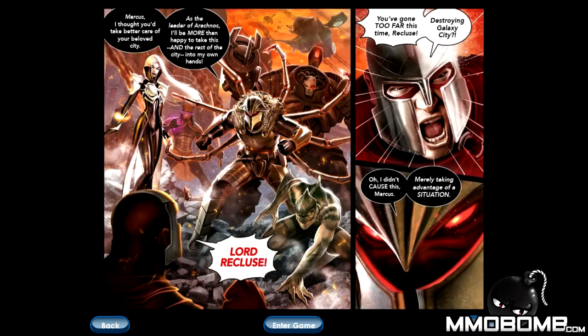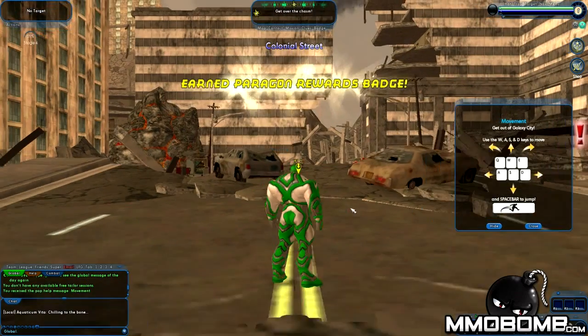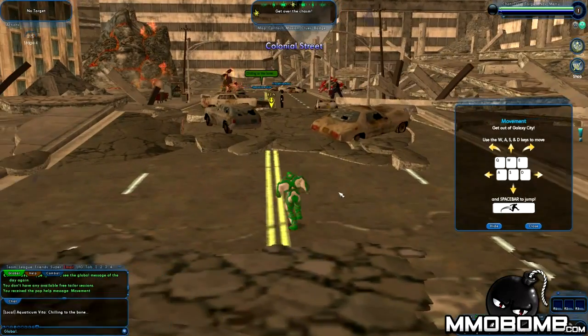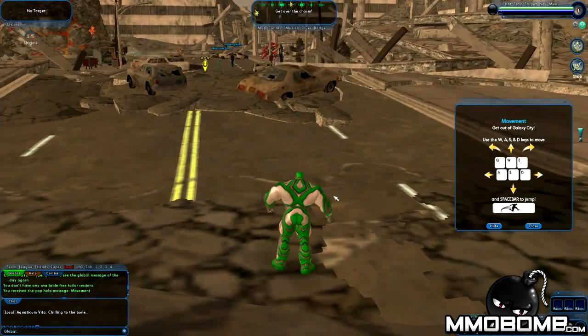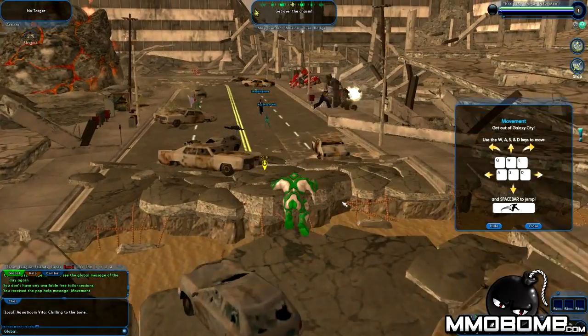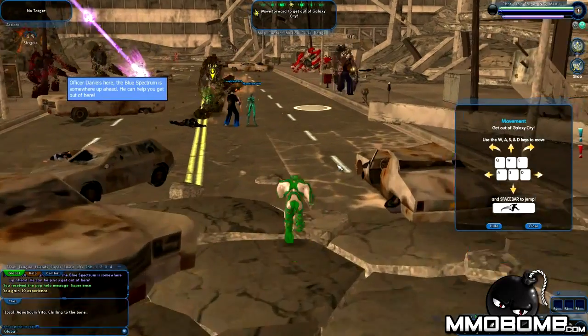Now let's go ahead and talk about the graphics — they are not actually all that bad. They have updated it since the original City of Heroes. So basically, this is your character. You move with W, A, S, and D. The camera angles kind of feel a little bit too familiar. Let's go ahead and space. There's my character — the Blue Spectrum is up ahead and if you can find him, he can help you escape.